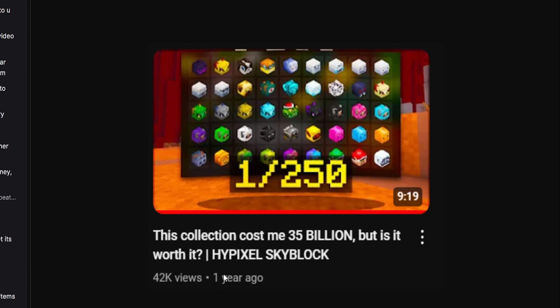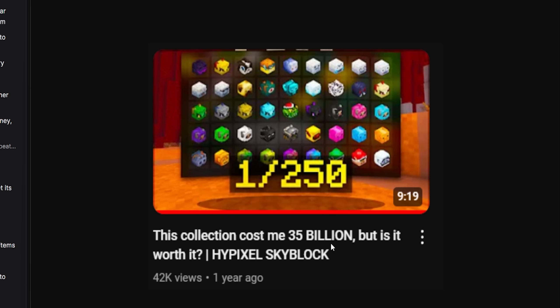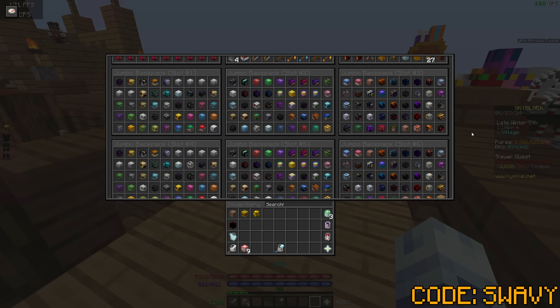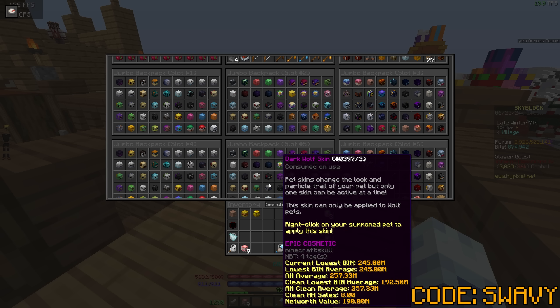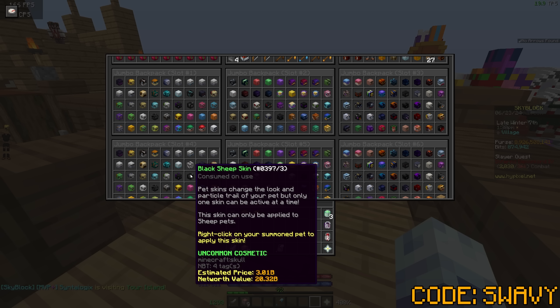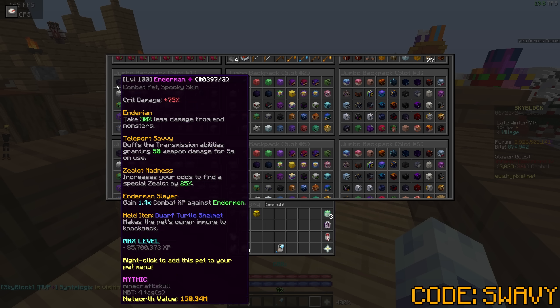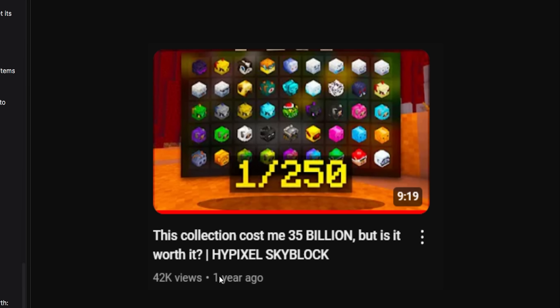I wanted to show this too — this was a year ago. I did a video on the full unapplied skin collection — these three backpack pages. The title was me estimating that the full unapplied collection and applied collection together were worth about 35 billion. What's really crazy is that was all six pages combined that I estimated at 35 billion, and now there's a good chance that this one single black sheep skin is worth twice as much as that — maybe 70 to 80 billion — which is two times more than all six pages put together.